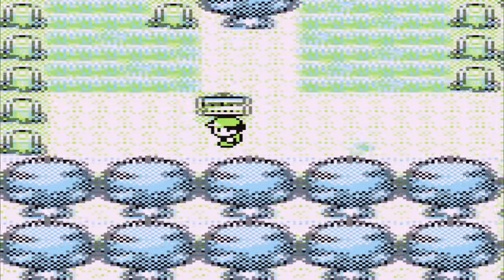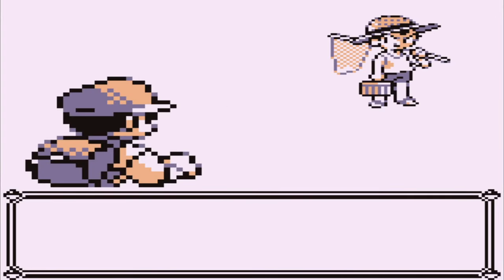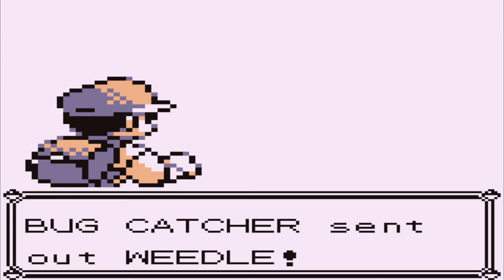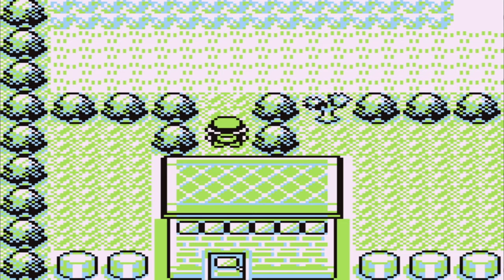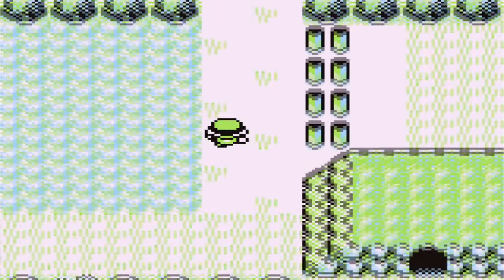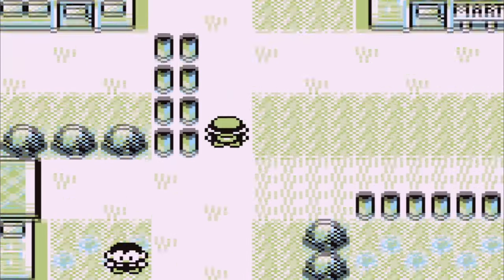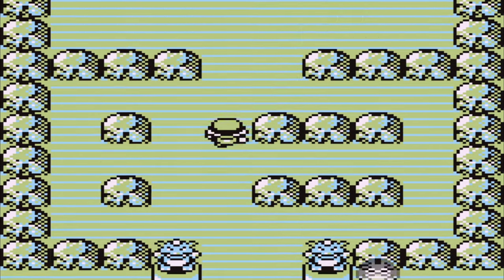Pressing start, our player starts the game as normal. It goes through the intro video of Professor Oak introducing you to the world of Pokemon. Our player goes through like normal, names himself, names his rival — because Oak is an absolutely terrible grandpa who can't remember his only grandson's name. Nothing seems amiss throughout the entire beginning of the game. Everything plays out like normal until you get to Professor Oak's lab, where you meet your rival for the first time. He picks his Pokemon like normal — Charmander, Squirtle, or Bulbasaur — and the rival picks the Pokemon that's strong against yours. After beating the rival, our player checks his Pokemon to see their stats after leveling up for the first time.